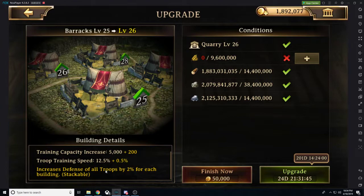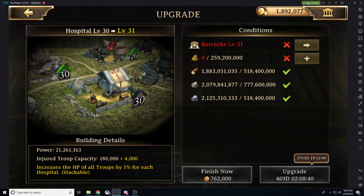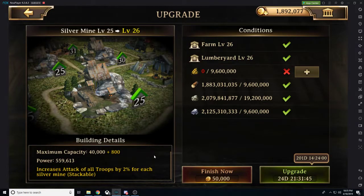The reason barracks and hospitals are so important is not only because they give you training capacity increase and troop training speed increase — they're also giving us troop defense plus 2% for each building. This is stackable. If I have ten buildings, that's 20% per level. It only increases at specific thresholds — the stat increase happens at levels 25, 30, and 35. So there's no stat increase from level 26 to 29; you get that boost at 25, 30, and 35. For hospitals — here's a level 30 — this gives us 5%, and hospitals give us our injured troop capacity increase plus troop health.